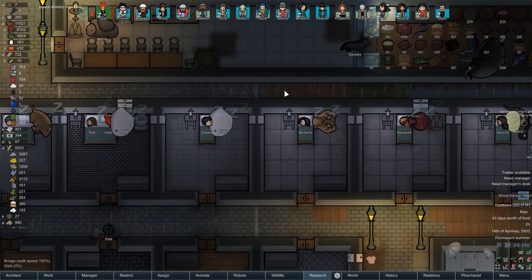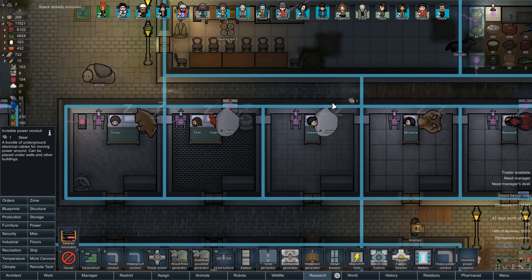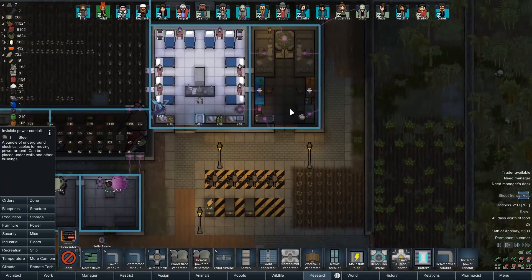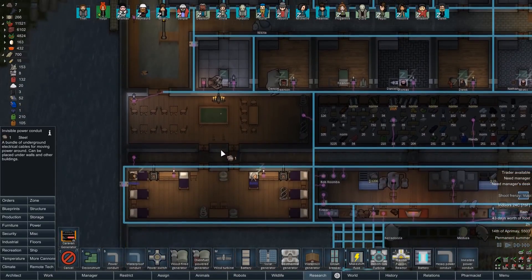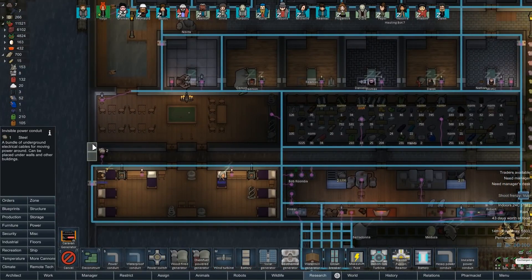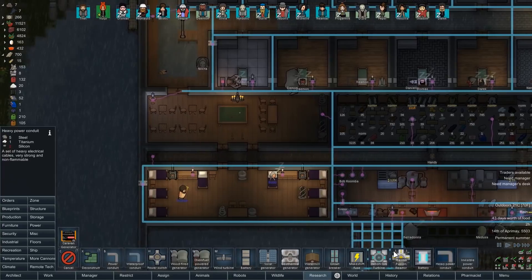We have to get rid of the existing conduits to build invisible ones, but if you don't think that's worth it - yes, build the invisible conduits here and here. I will get rid of the visible ones and it'll make me very happy. Anything to hide these ugly conduits. Their stats are literally identical - I love invisible conduits.